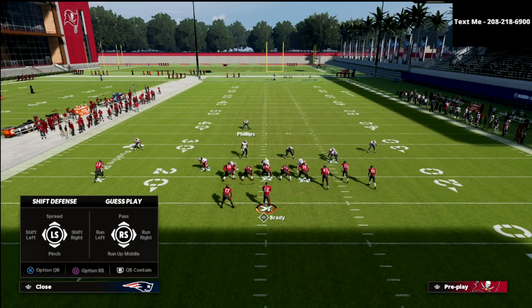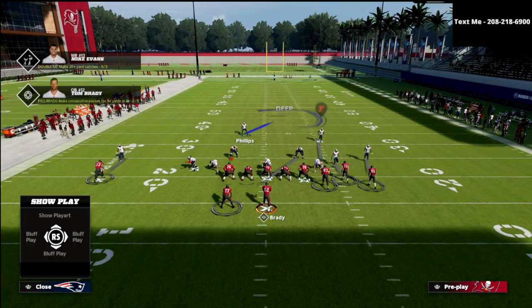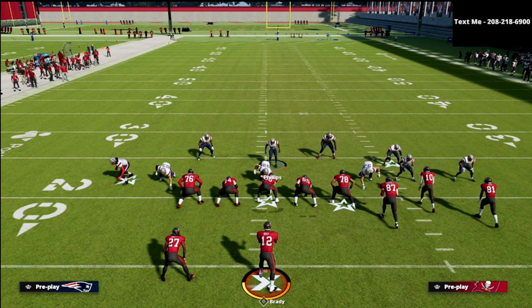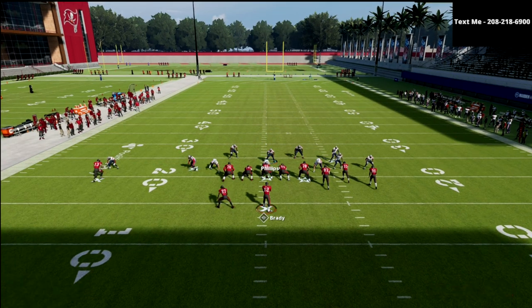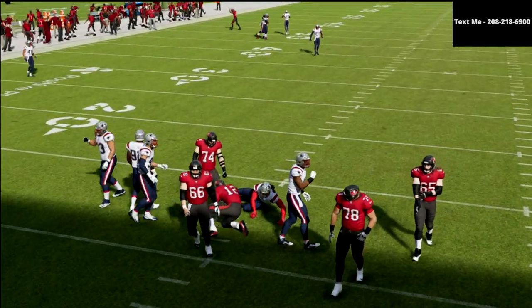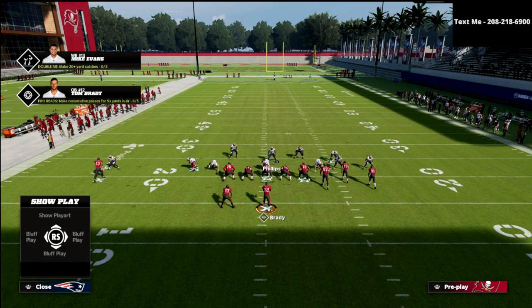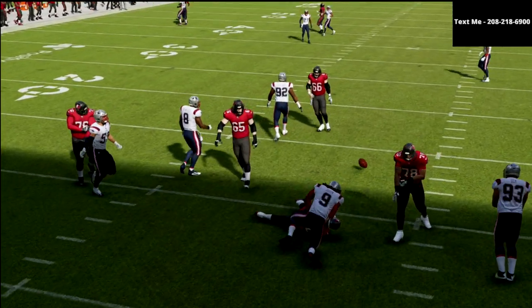All we're going to do is hit the R1 button or the RB button on Xbox and spread our entire defense — that spreads our line and our linebackers. Then we hit triangle up and triangle down to press coverage: hit triangle and then down on the left joystick to press our coverage, and we're going to user this safety. The only adjustment from there is we crash our defensive line down. You should see gap pressure and edge pressure coming at the quarterback. You can also add a contain if you want — it's a simple enough play that you can contain off that side, and as you see the contain and the B gap player come completely free at the quarterback.